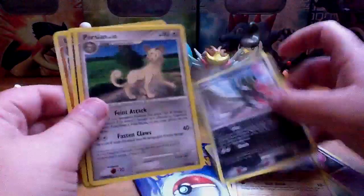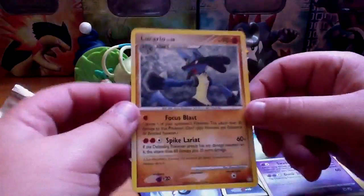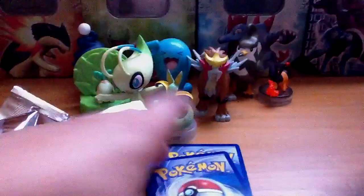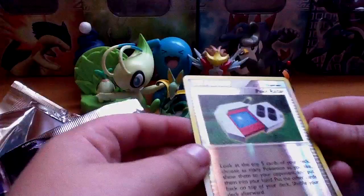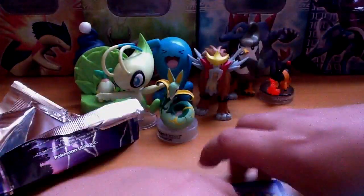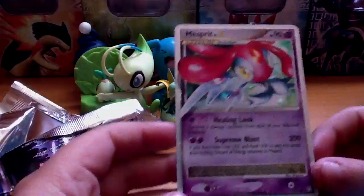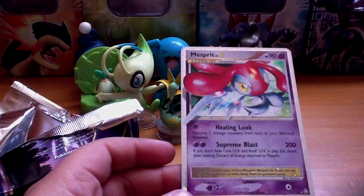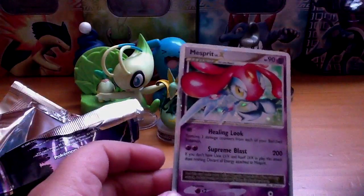Executor, Bloom, Corphish, Tyranitar — needed that. Sneasel — needed. Persian — needed. Oh my god, Lucario! Oh sweet, I needed that card. So this is awesome. The reverse is a Poké Radar, and the rare is — oh my god — Mesprit Level X! Oh my god, guys, this is awesome!